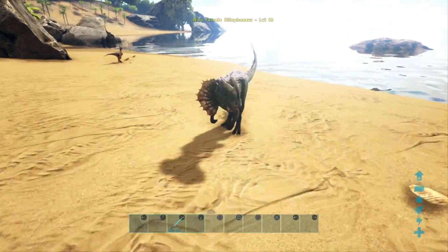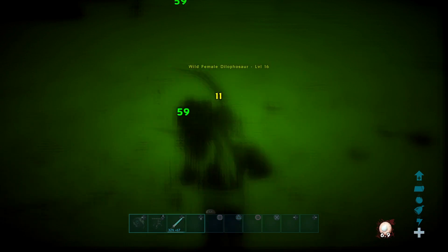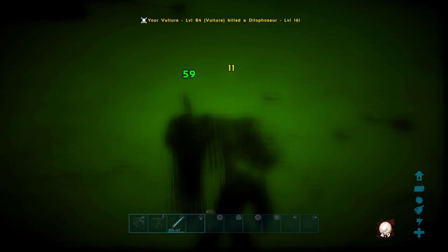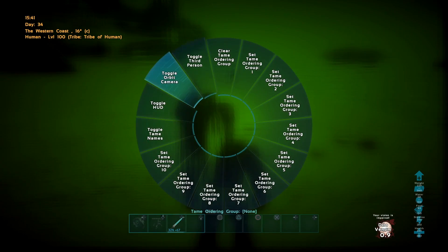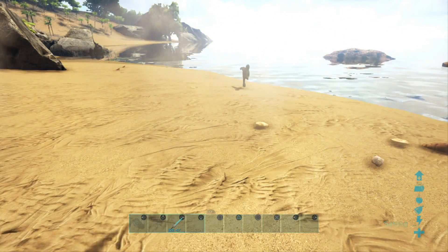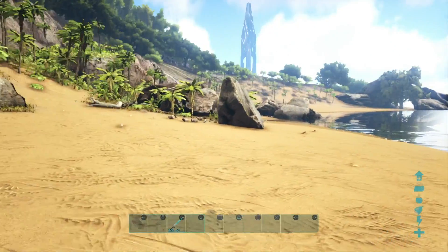If we come up on this Dillo here and target in third person — you can see the Vulture is actually attacking the Dillo. He's in melee range and the Vulture has actually killed him. As well as this, the Vulture is capable of gathering prime meat off dinos you wouldn't expect, such as the Dodo and other small creatures.